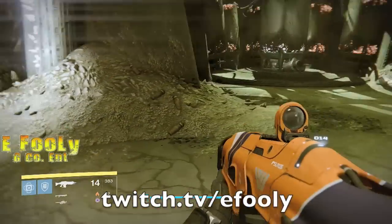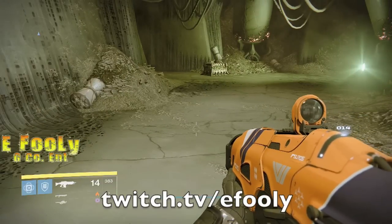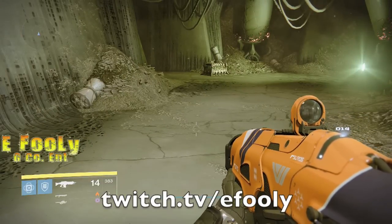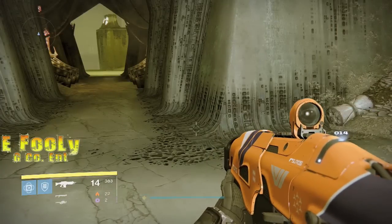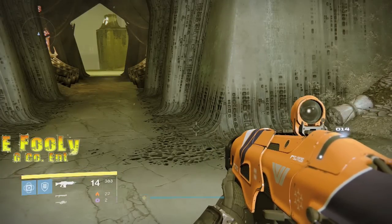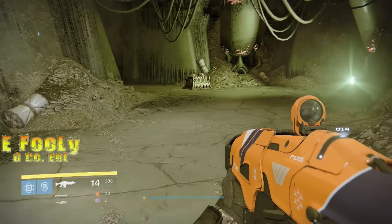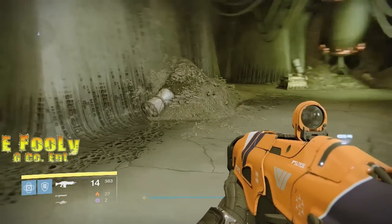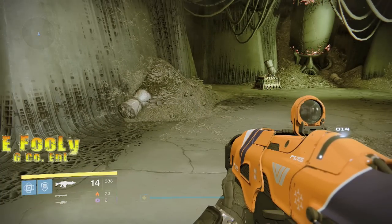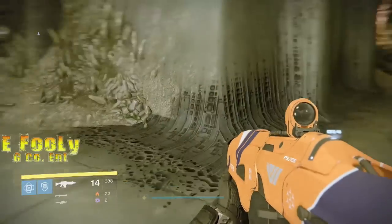That chest spawns right there, it spawns over here, either one of these rooms, either part of these rooms. But if you get the Moldering Shards — if you get 20 of those, when you beat Oryx, you get something real special at the end. A lot of people need these to get that extra piece, and I bet you it has something to do with the Touch of Malice, the Exotic Heavy. But real quick, what we're gonna do is just get the chest and run to a different area, and this is the easiest place to do it.